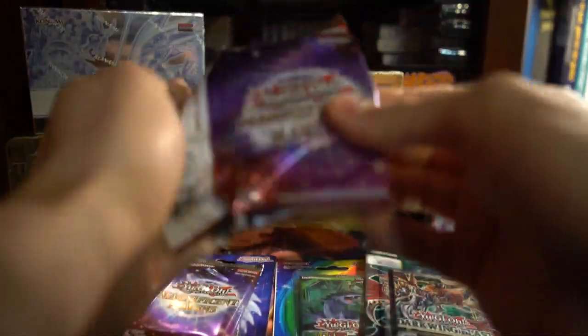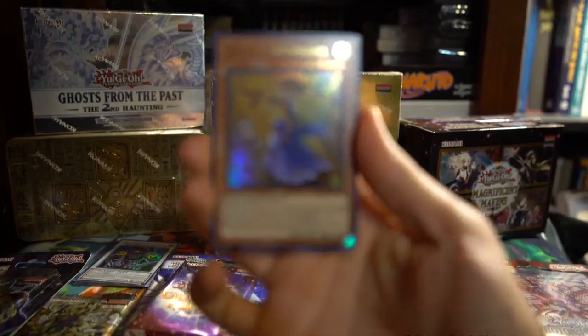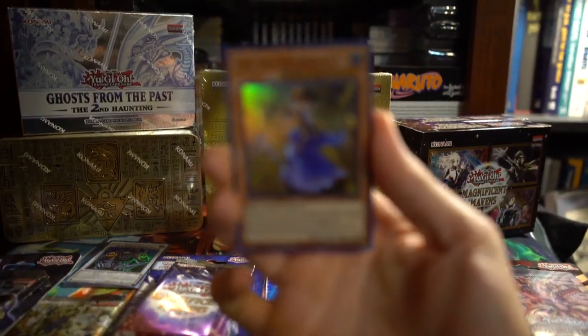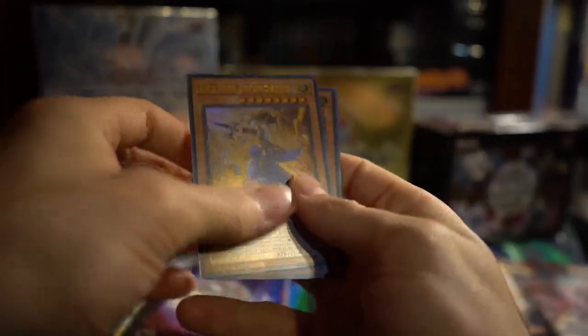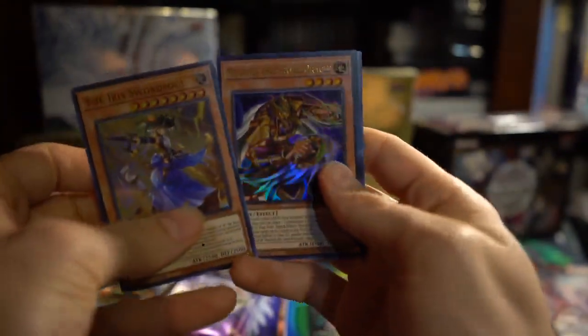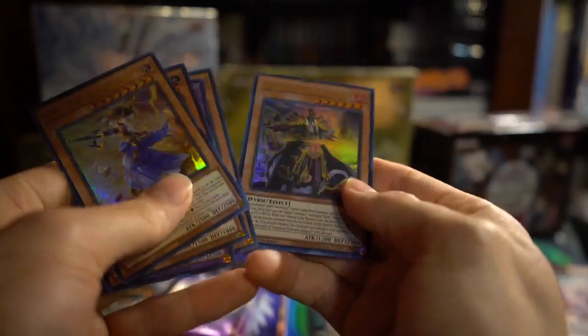This is my partner's camera, and I'm not really too used to using it yet, but we'll figure this out as we go. We got Mudora, Predaplants, Sharanoi, and Sword Soul Strategist Lonion.